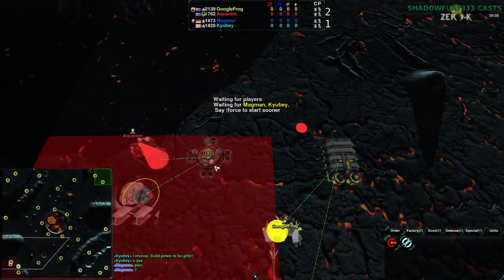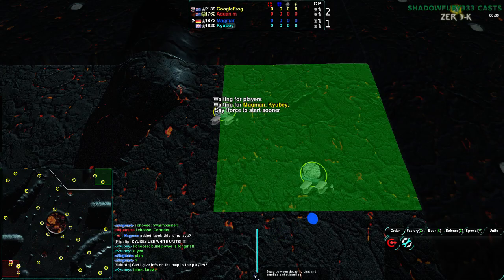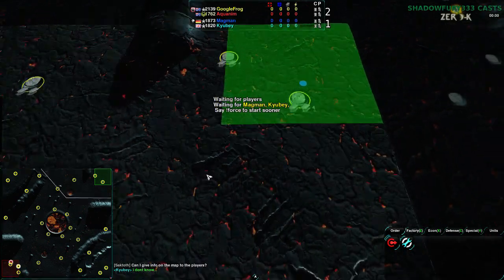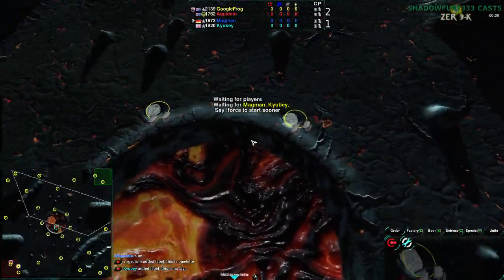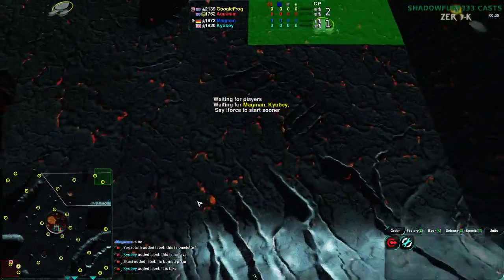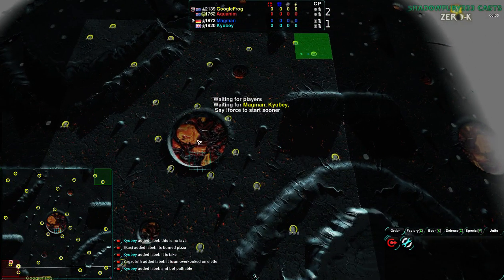Gunships coming in from Aquanim and Google Frog. QB and Magman not quite chosen what they're going to go for — they literally don't know. They're discussing whether the middle is lava or not — it's not, it doesn't do any damage. The idea was that it's steep enough that nothing can get in there, but actually lots of stuff can. Spiders can get in there and shoot over the sides if they're reclusives or come up and surprise. So even though the sides are only accessible by spiders, they have these bolt holes they can retreat into.